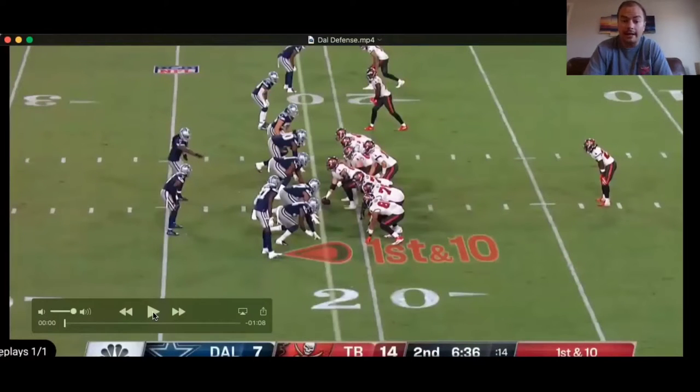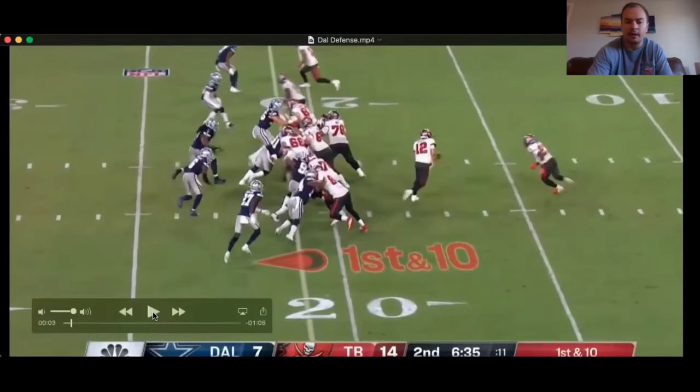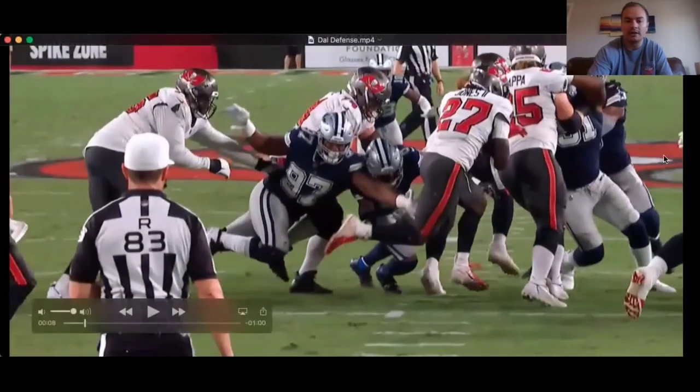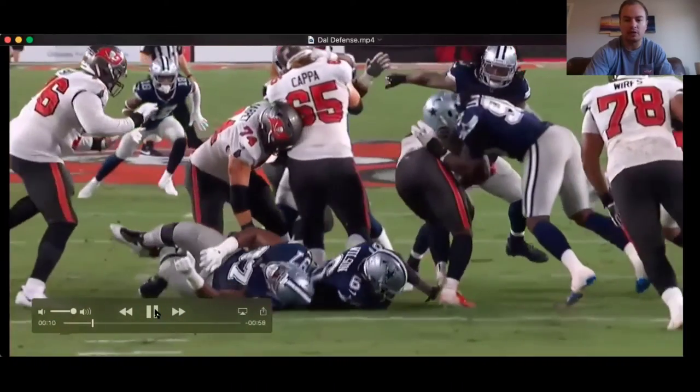All right, this first play is just about getting hands on the football. This is just a three-by-one formation. Gronk's on the left, another tight end to the right — it's just kind of like a zone play to the right. The linebackers do a good job of filling. You're gonna see how DeMarcus Lawrence just kind of sheds off his block here — you can see him on the right. He bench pressed his guy off and then perfectly punched it in there. This is literally a drill. That's just perfect right there.